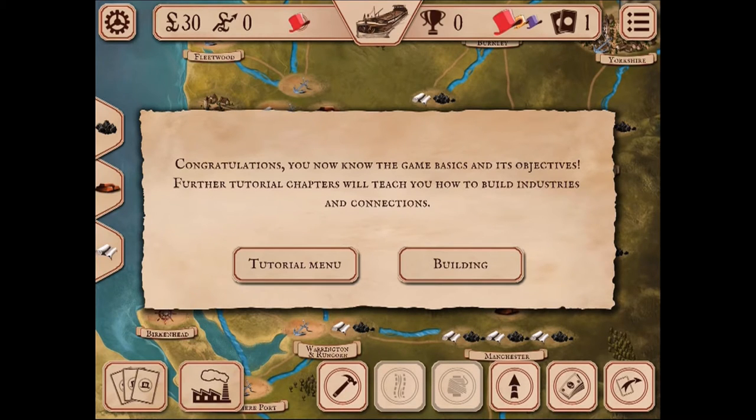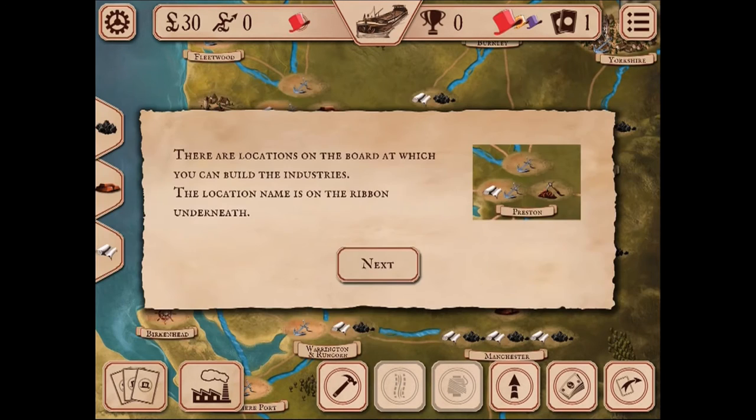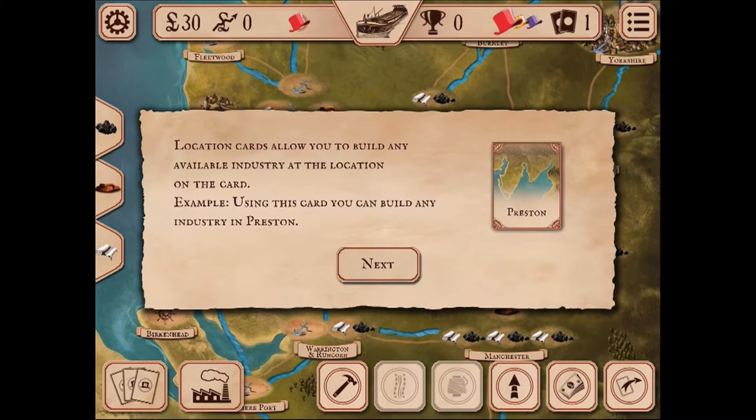In this tutorial chapter you will learn how to build new industries and the connections between them. There are locations on the board where you can build industries, indicated by the location name on the ribbon underneath. Each location has slots for industries indicated by icons. For example, in Preston you can build a port, cotton mill, and ironworks. There are two types of cards: location cards and industry cards. Location cards allow you to build any available industry at the named location.